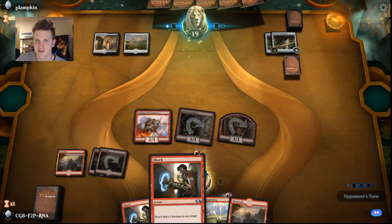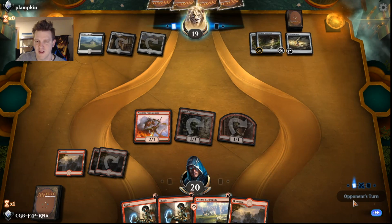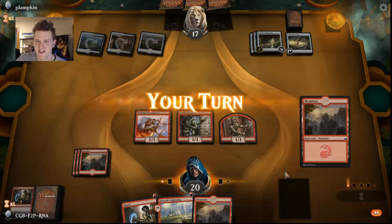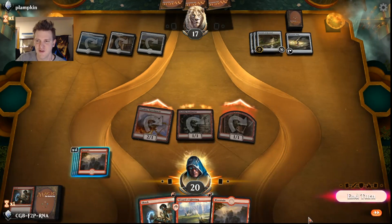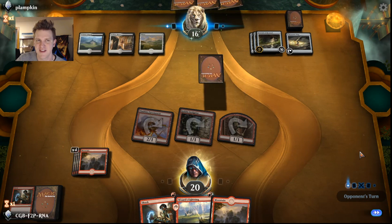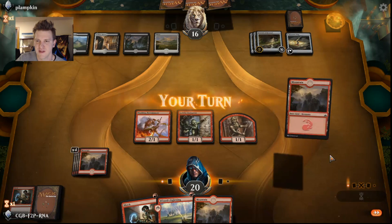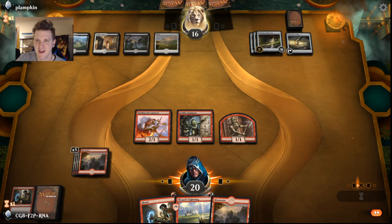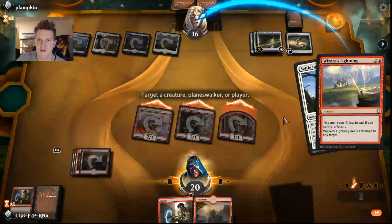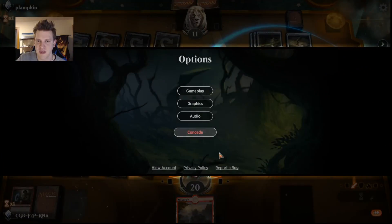Even if my opponent's going to gain millions of life, I'll work on the quest. Here's the Treasure Map — kind of a slow hand — and another Fountain. I'll send Shock upstairs. It's not the greatest when you're drawing mountains against all these Fountains of Renewal. We'll hold instant-speed effects to see if we get something worth targeting. The opponent is living the dream — showing the red deck how great they are at gaining life. We're flooded and very unlikely to win the game. The opponent maybe has Settled the Wreckage, so I'll play my spells and skip to a game where I have a better chance of winning.